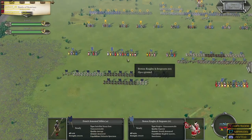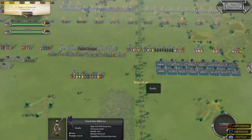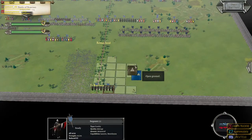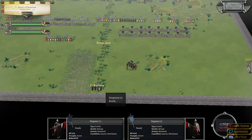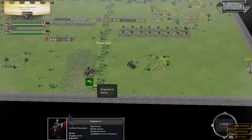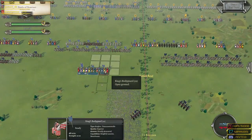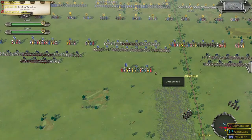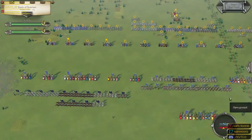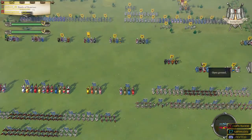The only real thing I want to do is move up with my spearmen on the left and right sides. As for my cavalry, I'm going to keep them right where they are, with the exception of these sergeants — I'll move some of them off this way. The King is right there, King Philippe Auguste, but for now I'm just going to hold my position and see what the Holy Roman Empire does.